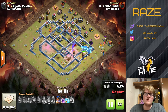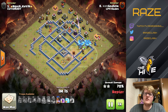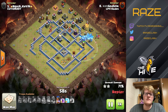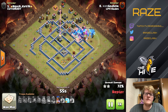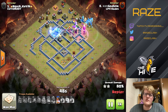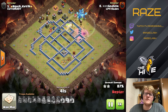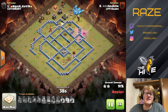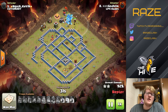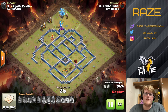The back-end royal champion is going to take out the lava pups and also help the E-Drags move faster through the base. Raging up the royal champion is a cool idea — although the E-Drags won't get much value from the rage spell, it's good for the royal champion. That last blast from an E-Drag to take out the eagle is actually a really close call, because if that hadn't happened the E-Drags would still be getting pummeled by the Eagle Artillery, and it probably wouldn't have been a triple.